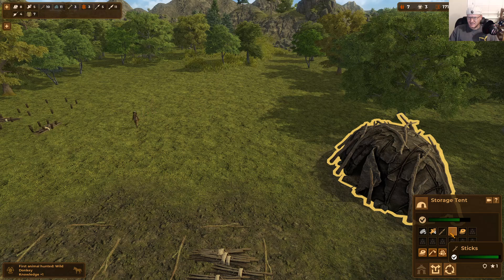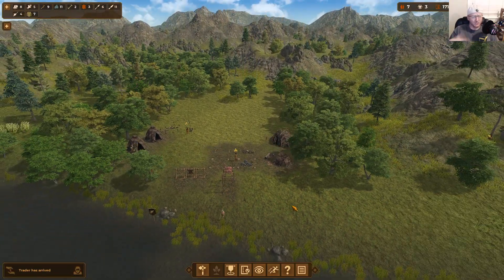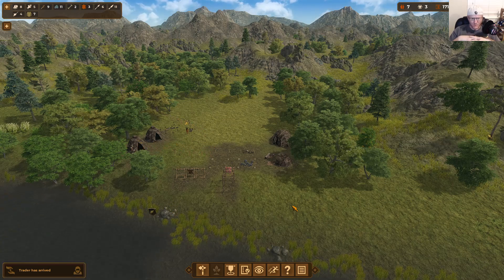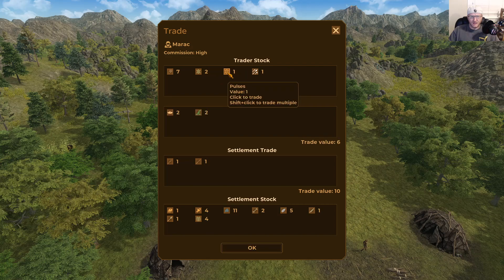Our storage tent has some wooden spears — I'll probably trade those now that we have bone tools. This is similar to Minecraft where different tool tiers have different durability levels. The composite tools unlock is available if I trade. The trader's commission is high because our settlement is very young. Raw bone is worth two, but crafted into a bone harpoon it's worth seven. I'll trade the wooden spears and harpoons and take their food — sometimes also logs.